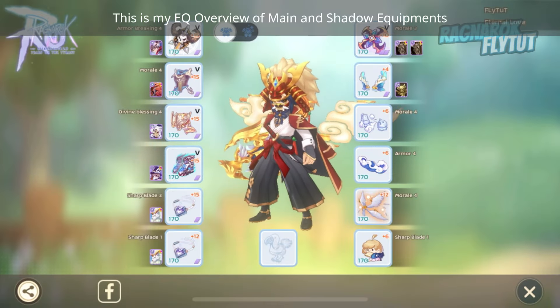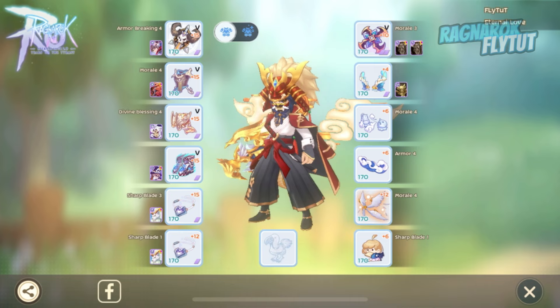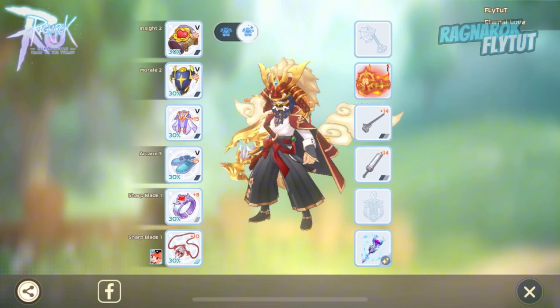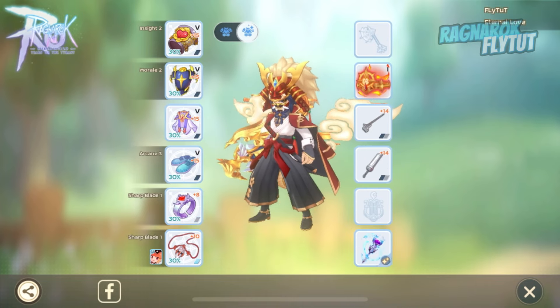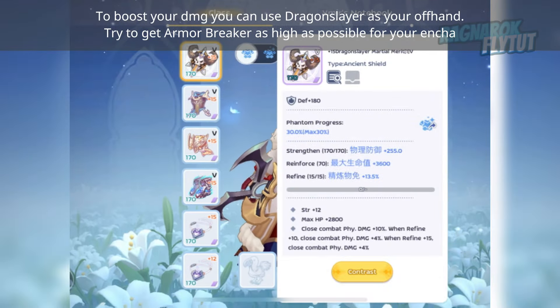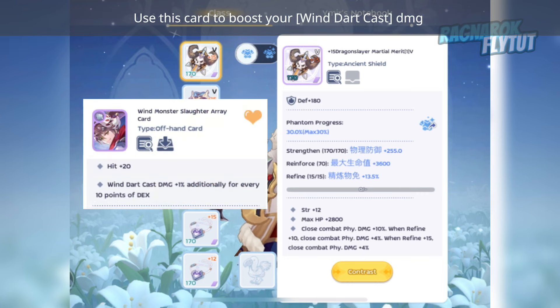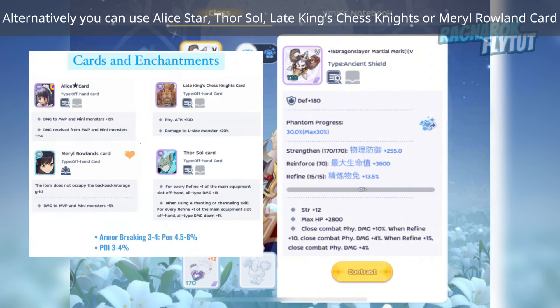This is my equipment overview of main and shadow equipment. To boost your damage, you can use Dragon Slayer as your offhand. Try to get Armor Breaker as high as possible for your enchants. Use this card to boost your Wind Dart Cast damage. Alternatively, you can use Alistar, Fall Soul, Late King's Chest Knight, or Mary Roll Land card.